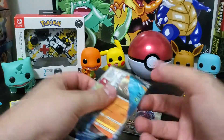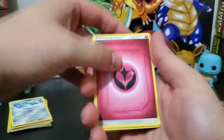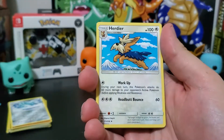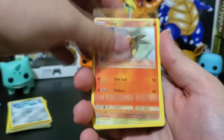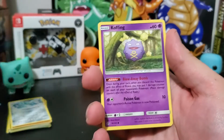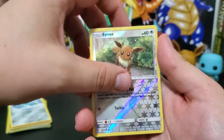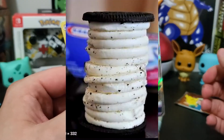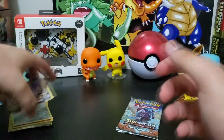Last pack — this one just came right open, that's not a good sign. Fairy energy, Unidentified Fossil, Hakamo-o, Herdier, Onix, Tepig, Alolan Sandshrew, Snom, Koffing, a reverse Eevee — I do like that — and this is Cosmic Eclipse with a full art Oricorio GX. Only a couple bucks but better than nothing.